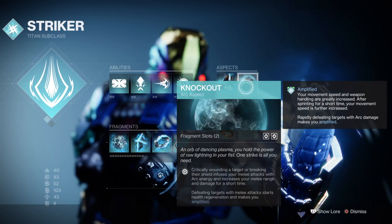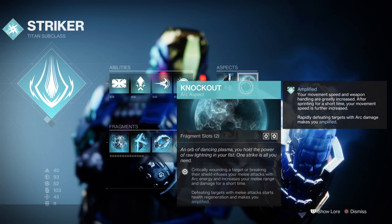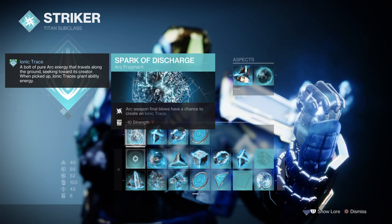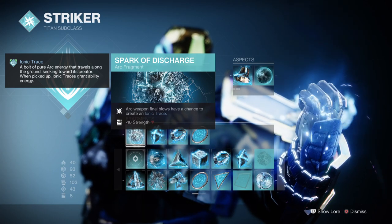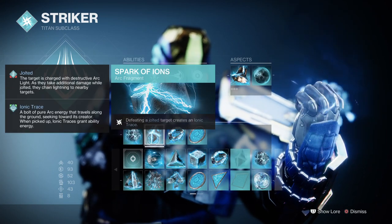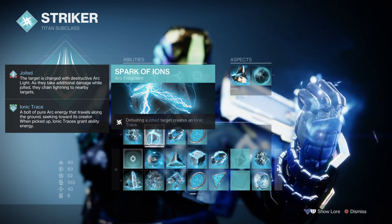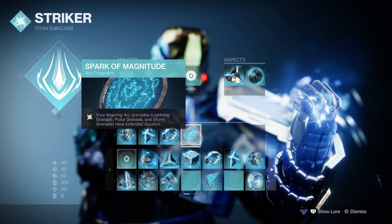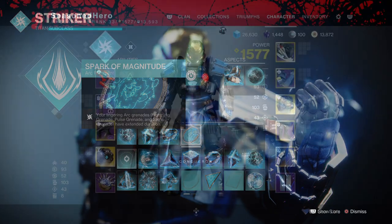We then have Knockout, where critically wounding a target will increase your melee damage and start health regeneration. For Fragments we have Spark of Discharge where Arc weapon final blows can create ionic traces, Spark of Ions where defeating a jolted target creates ionic traces, Spark of Shock where your Arc grenade jolts targets, and Spark of Magnitude where your Pulse Grenade duration is extended.